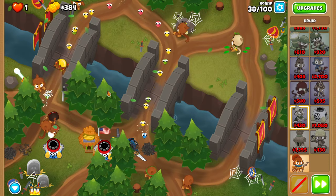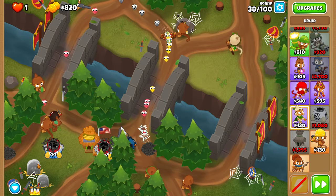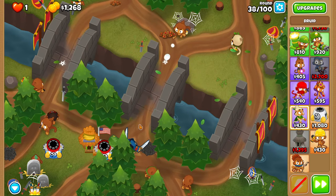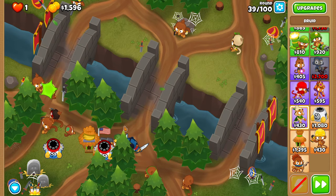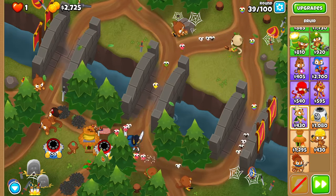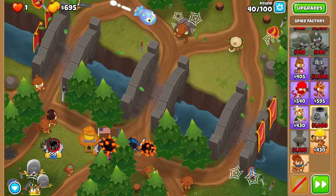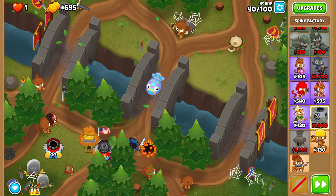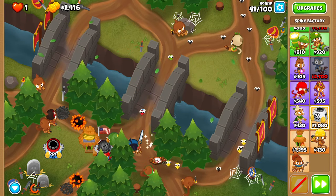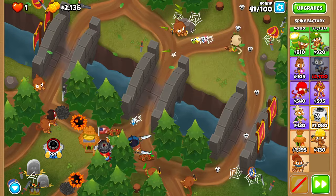For round 38, set your druid of the jungle to strong — that is very important for this round. You can also use a leaping sword if you'd like, but don't use one on 39 because we need that for round 40. Set your druid back to first for 39. For round 40, upgrade your right spike factory to spiked balls and use a leaping sword once the mob pops — use it just slightly before it hits the spike pile. Before 42, get your other spike factory to spiked balls as well.